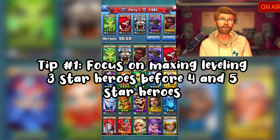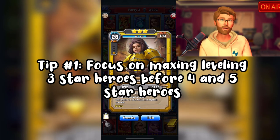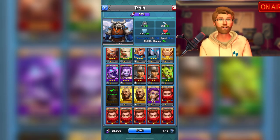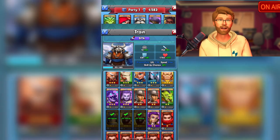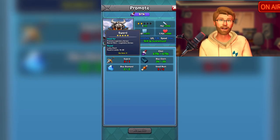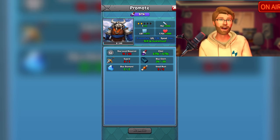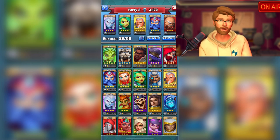Tip number one: focus on maxing out three-star heroes first before you do four- and five-star heroes. When you first start out the game, or even in the first 10 levels, it can be a while till you're going to have the resources to max out four-star heroes, and especially five-star heroes. You won't start getting axes till around level 12, and swords even later, which are required to promote four- and five-star heroes.